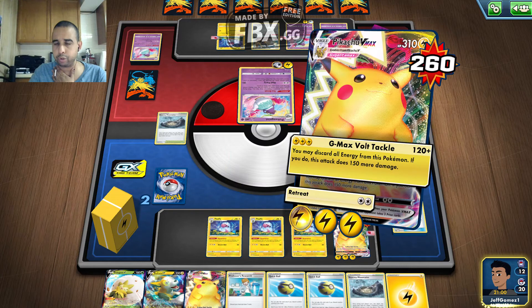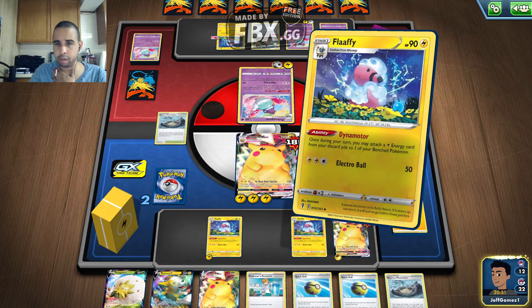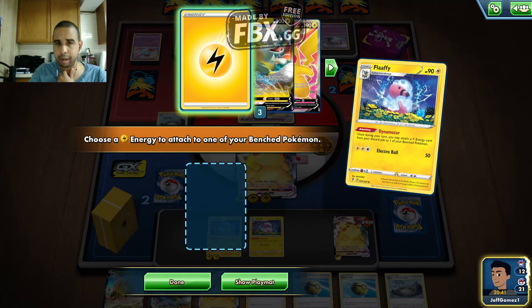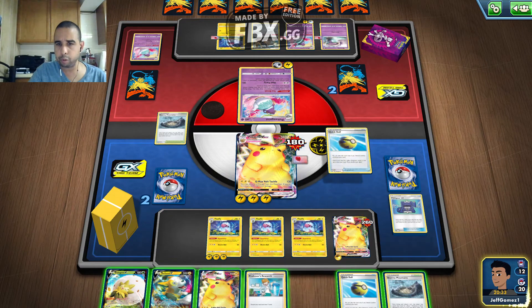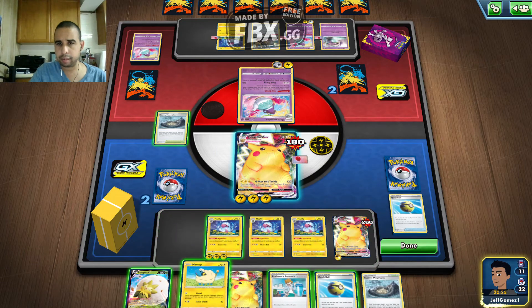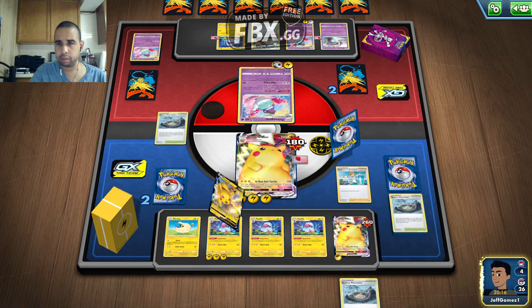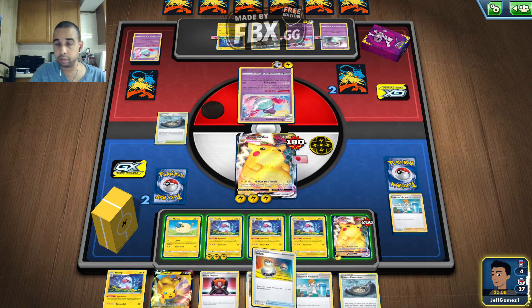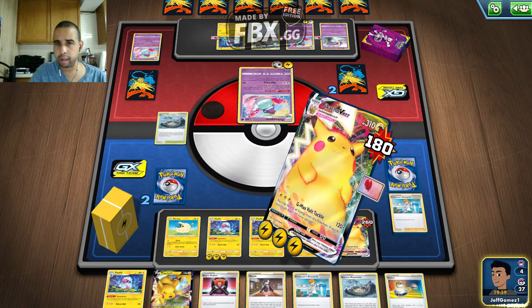I'm going to try to look for my fourth Switch. I'm going to retreat to this one and get rid of these two. I can't Boss and Research at the same time. I can't boss, I can't find my Switch either. Yes I can — I can put in a worst case scenario with another Retreat option. That doesn't work either. I need to retreat though. I'm doing Research anyway. Yeah, that was my Switch I needed unfortunately. I need a Switch combined with Boss's Orders. And they can just one-shot everything I have here. Unfortunately I can't win here. I'm just going to give this one up because I can't win.